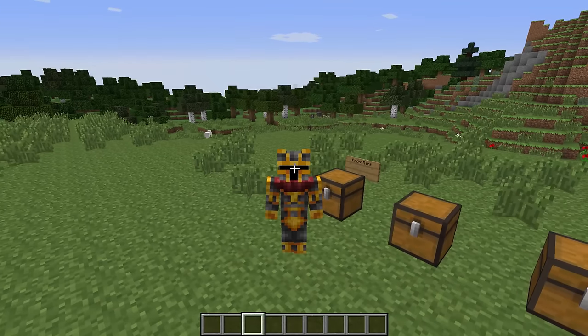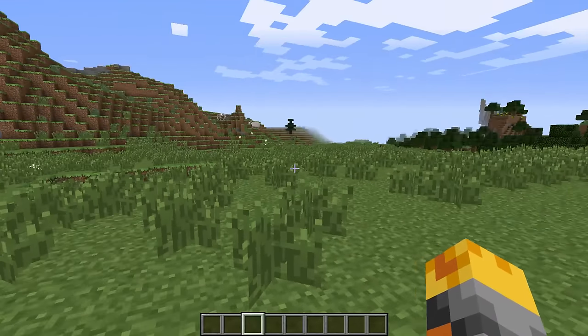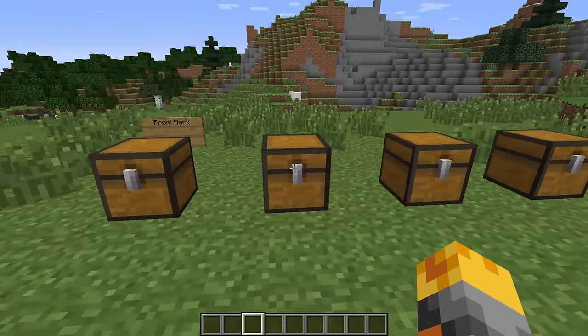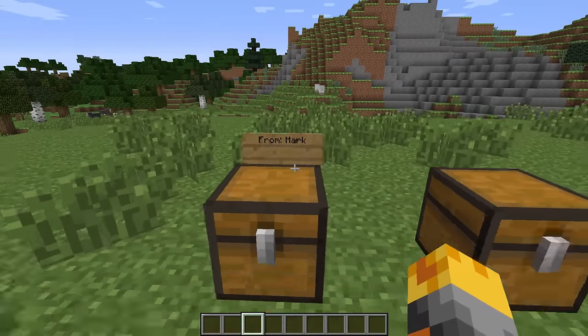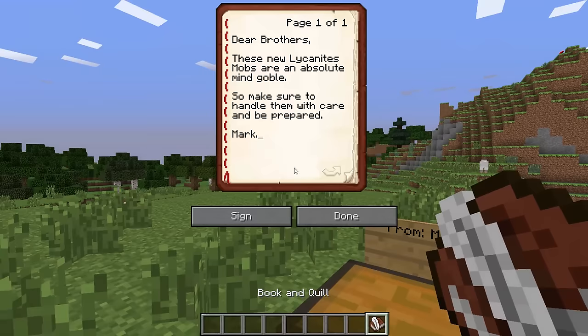Welcome back to the Minecraft video. Mark has brought us to this huge field and left quite a few chests. I'm assuming he wants us to make quite a few episodes here — one, two, three, four episodes. He's left us a chest that says 'from Mark' and he's left us a book. Let's see what the book says.